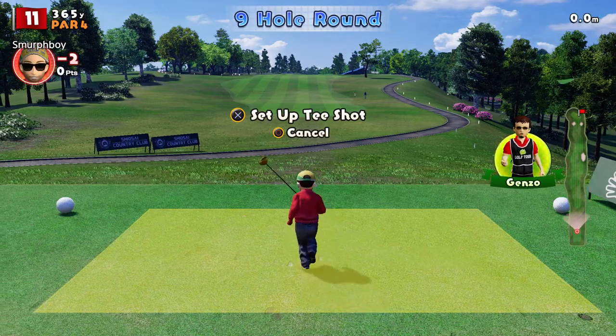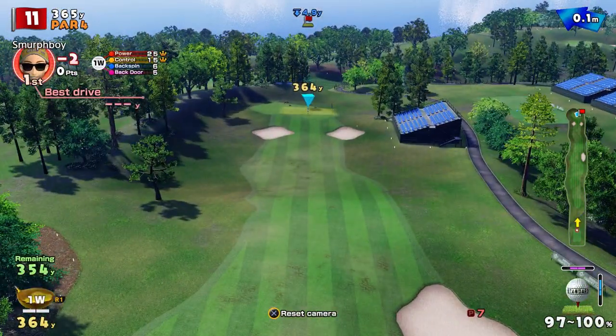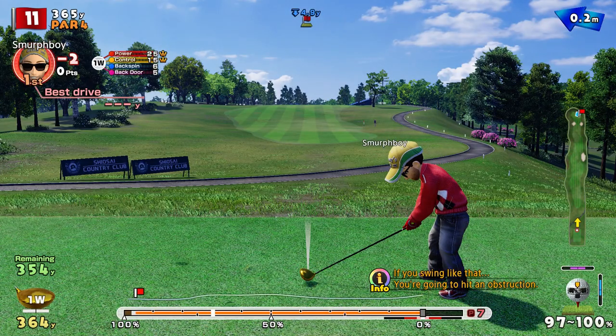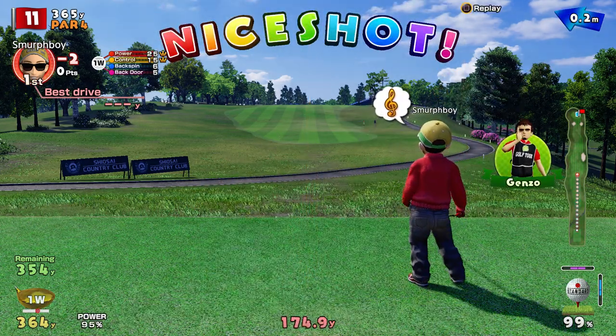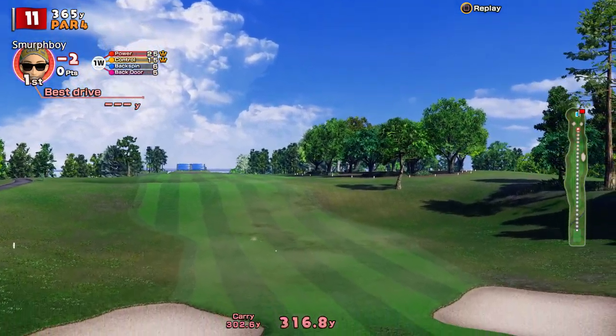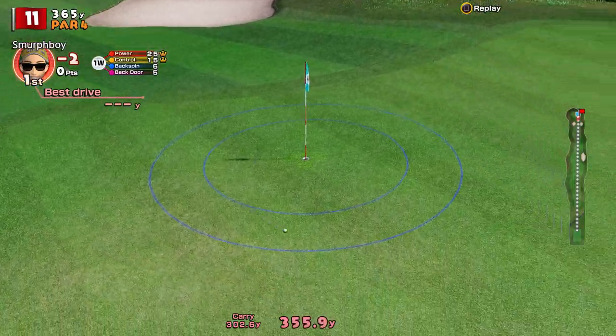Hole 11, it's a par 4. Super straight par 4, with those two bunkers just guarding the front. Nice weak wind, so this shouldn't really bother us too much. It's all about getting close to that pin. Nice shot — try to use the top spinner just because it gives you less sway and more accuracy. We've just pitched it right between those two bunkers, rolling it up. A bit too hard.